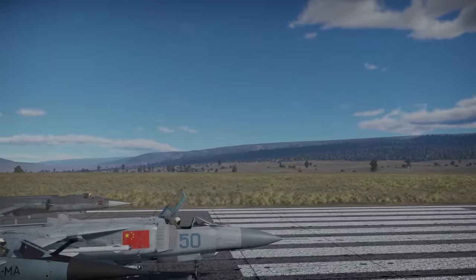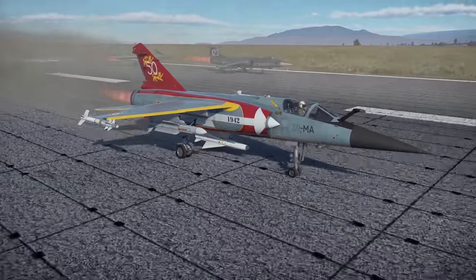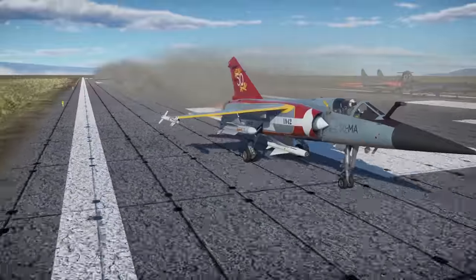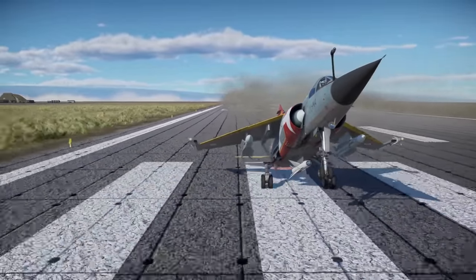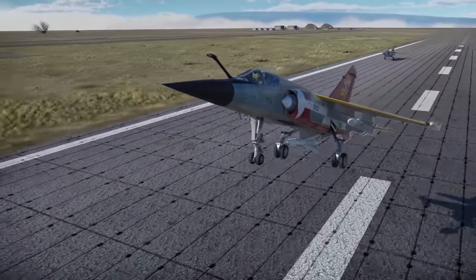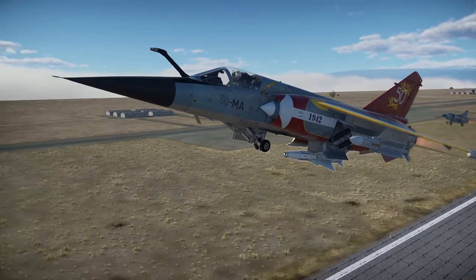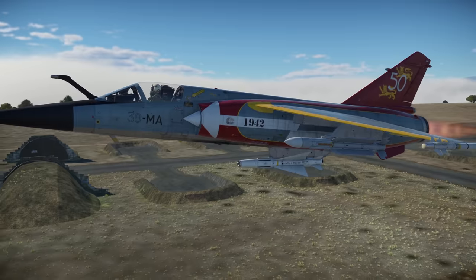Hey everyone, Tankenstein here. In this video I'll be reviewing the Mirage F1 C-200, which is a currently tier 7, 11.3 BR premium jet fighter for the French air tech tree. This vehicle currently comes in a pack that includes the Mirage F1 C-200, 20 days of premium time, and 2500 golden eagles, all for the current price of $69.99.